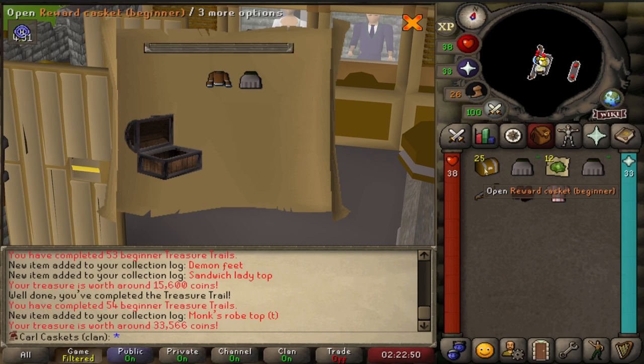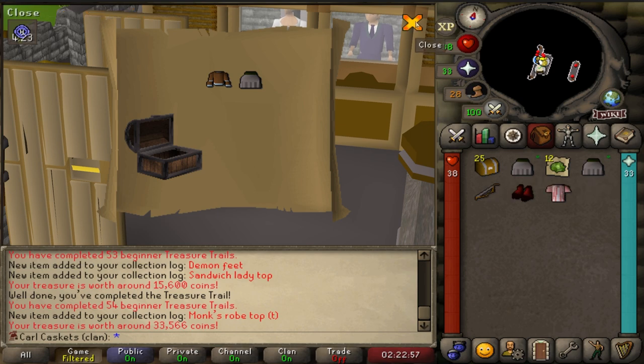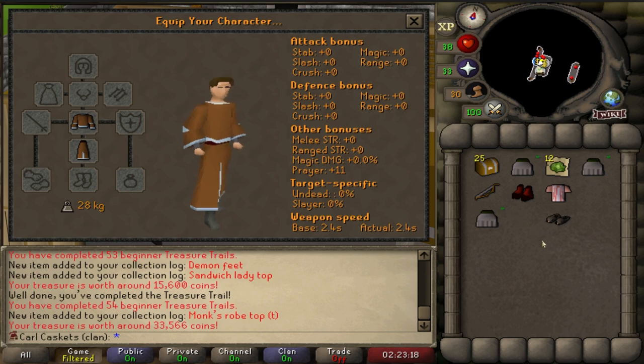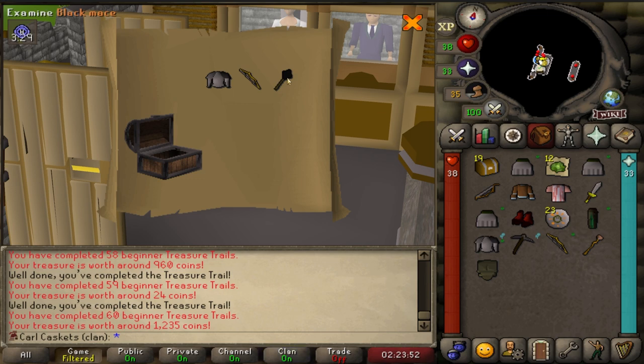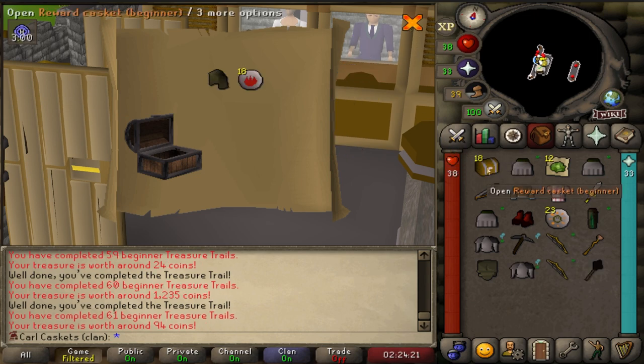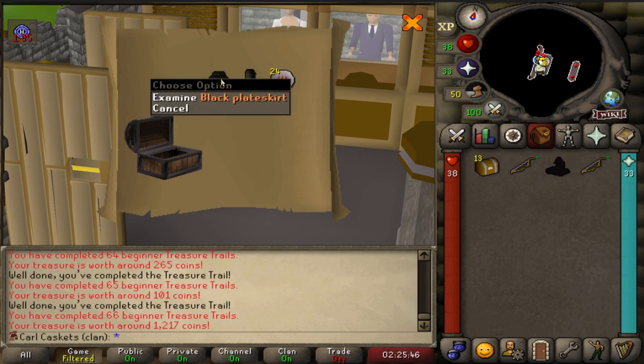What else can we get? I got the monk's robe top too! No way - the matching robe top. Full monk robes trimmed. We got the demon feet and the mole slippers. We hit the black drop table - the black mace. That might be better than the steel longsword. Oak short bow - I haven't gotten one yet, that's a huge upgrade over the regular short bow. Back-to-back oak short bows. Black plate skirt - obviously better than steel plate legs. Can't believe we hit the black table again.